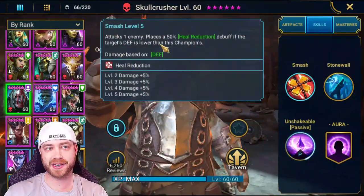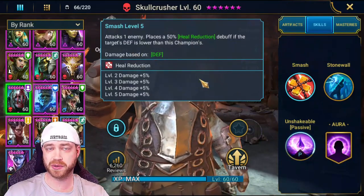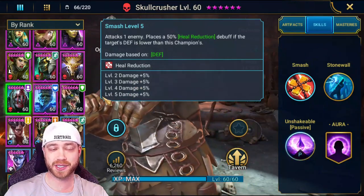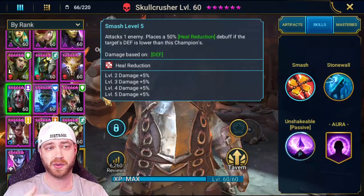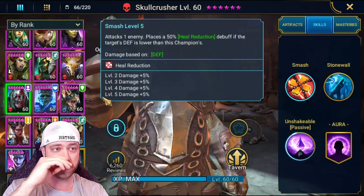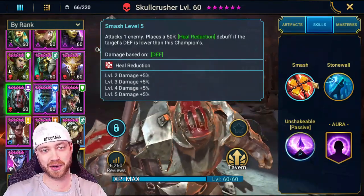First, he's got an A1 — attacks one enemy, places a 50% heal reduction if the target's defense is below his champion's. Now we don't want him using this to put the heal reduction on the clan boss, because the clan boss doesn't care about heal reduction. So right there, we already want zero accuracy. If you have any accuracy gear, get it off of him — we don't want this for the clan boss.